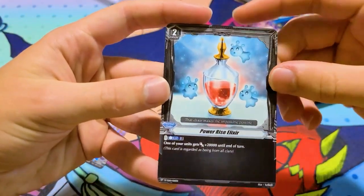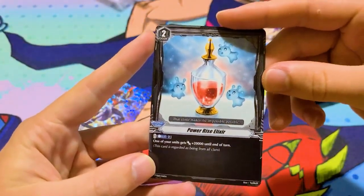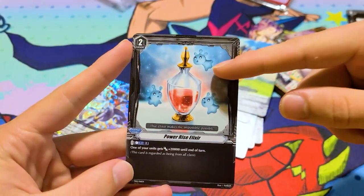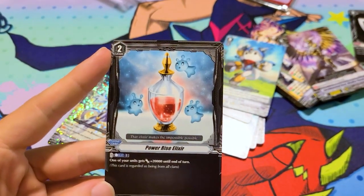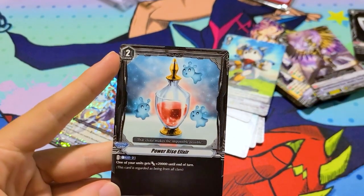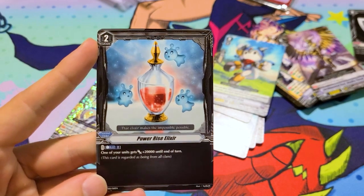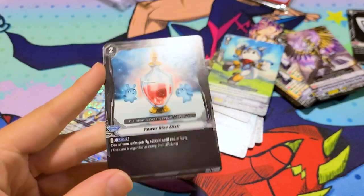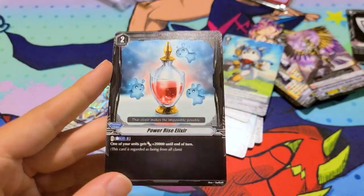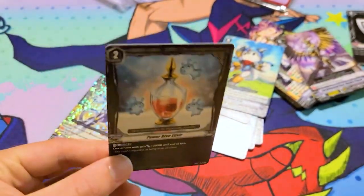We have another ticket — this one's a normal order, it's blue. The other one was a Blitz Order. This is Power Rise Elixir — these are super cute, I want cards of just those. It's Counterblast 2, one of your units gets 20k until end of turn. I don't get the practicality of that — it sounds really bad, but this is like the implementation of a whole new system and these are just trial decks, so I guess it's fair.